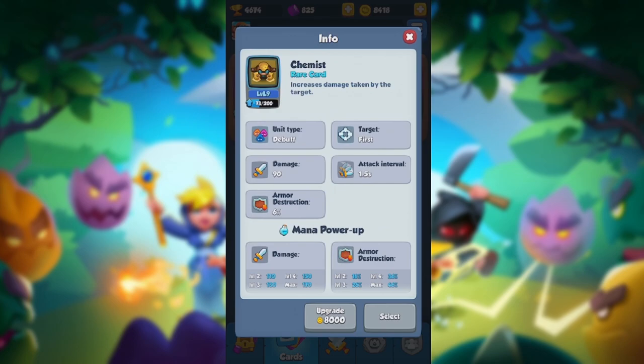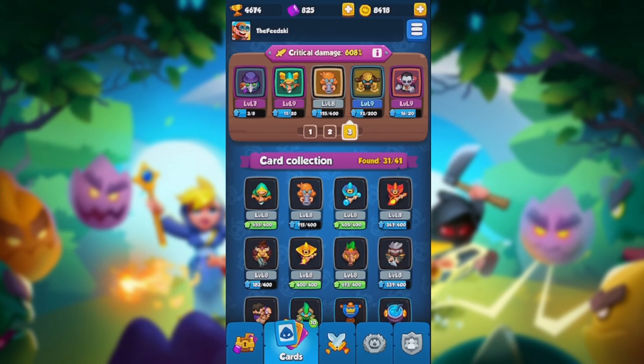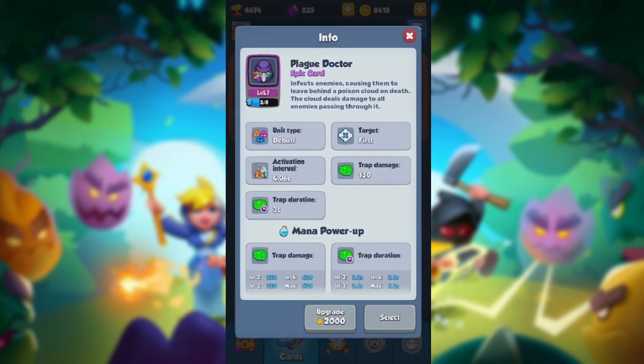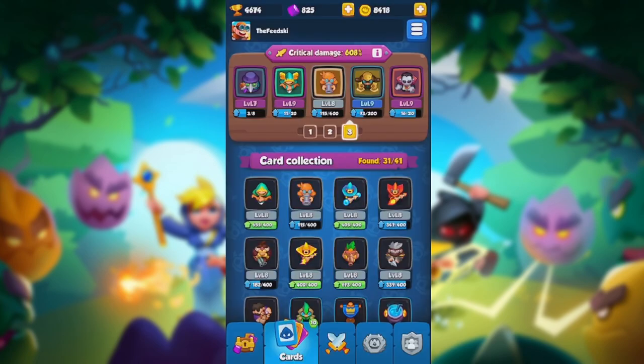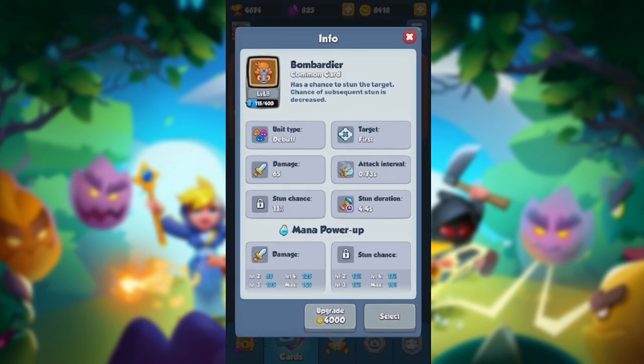Take note that with one level — so 100 mana — it goes from six percent armor destruction to sixteen percent, which is significant damage. The other cards I have in the deck are a Plague Doctor, which helps a lot in the early game, and one thing a lot of people don't know is that Plague Doctors can actually crit and do some pretty significant damage. I've also got the Wind Archer — if you have Boreas, definitely use that instead, but Wind Archer is kind of like an off-brand Boreas. Other than that I've got Bombardier for crowd control, which really helps with bosses, and lastly the Vampire for my mana card.